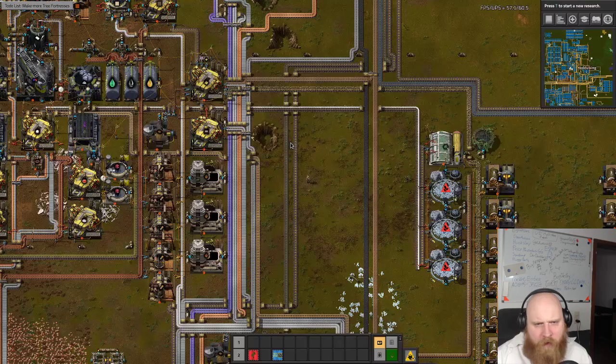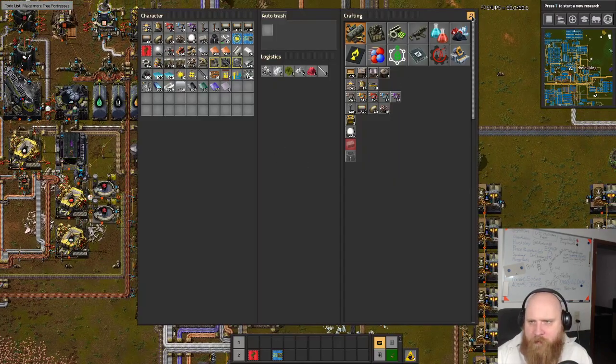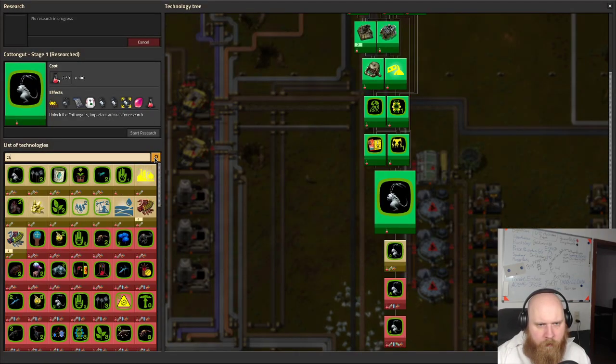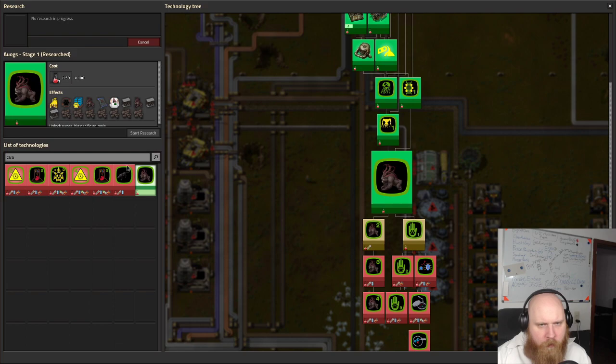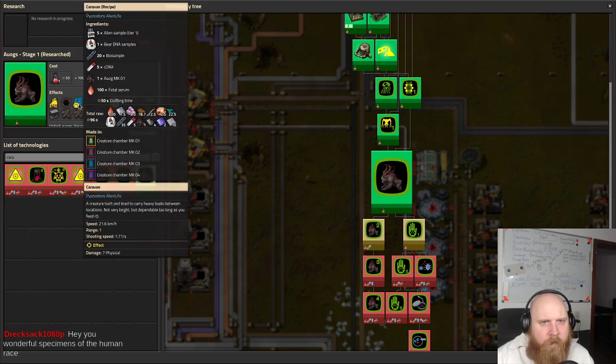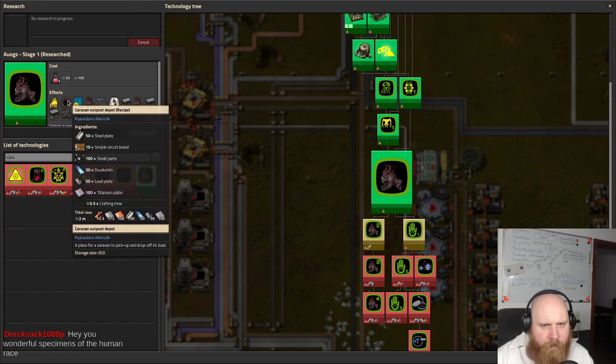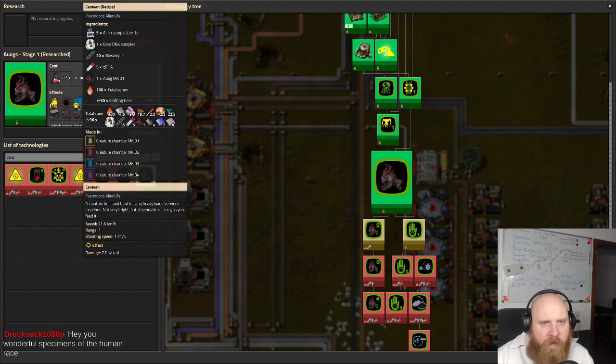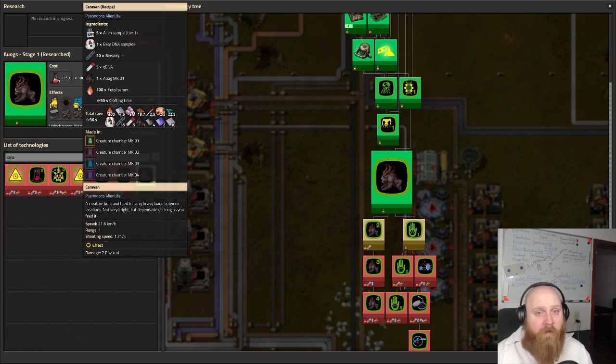So is there... wait, caravans! Over here, caravan - we can make one. And then we can make the outpost paddocks. But it doesn't seem that we can make these - they require alien samples and a ton of cDNA, so maybe we should also automate cDNA.